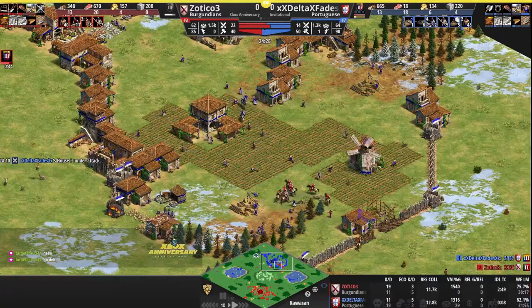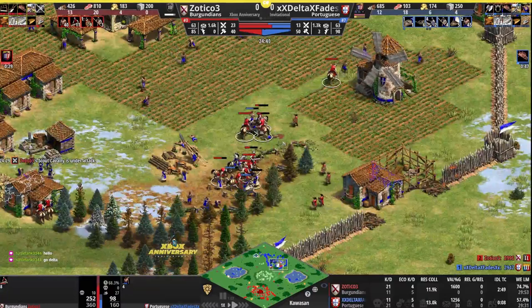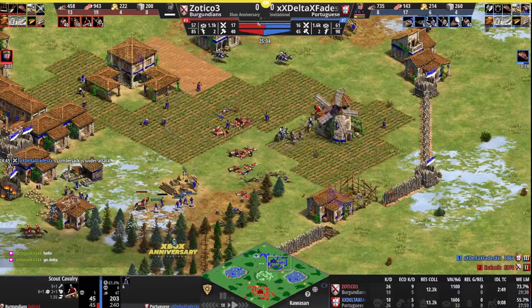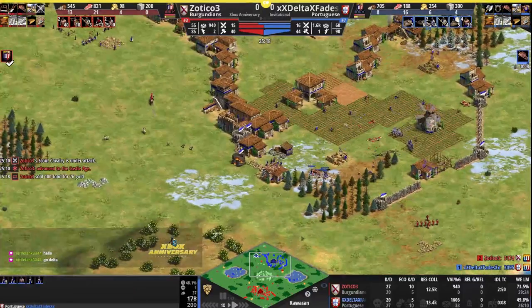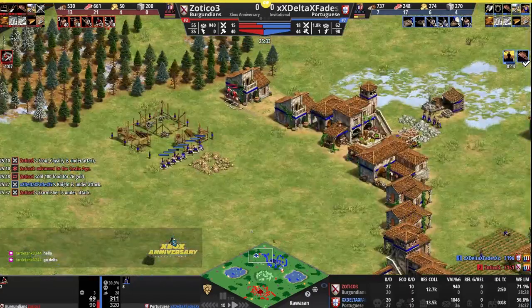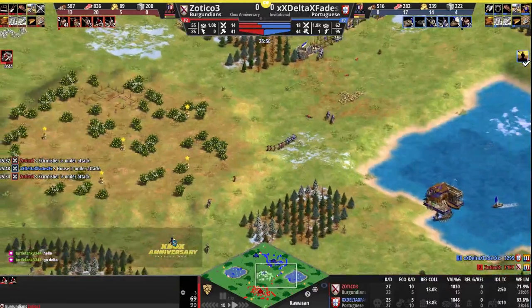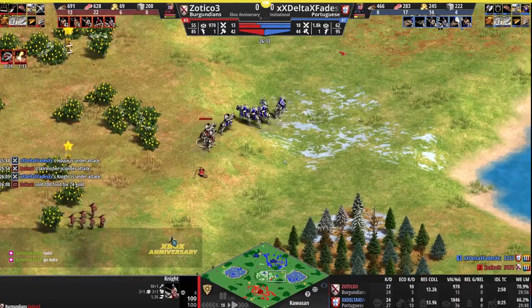Delta has his first couple knights out, spears and knights coming forward to defend, taking some losses on the wood — five villagers killed now for Delta, four for Zotico as the knights and spears arrive to engage the scouts. A bunch of idle villagers as scouts still find good value despite going down slowly to the knights and spears. Delta commits to take down the remaining scout on the wood as Zotico reaches Castle Age. Zotico going for Cavalier, and Delta deleted a house to make the TC, allowing those scouts to get in. Delta then attacks the house from the inside, knights chasing the skirms away across the center of the map.